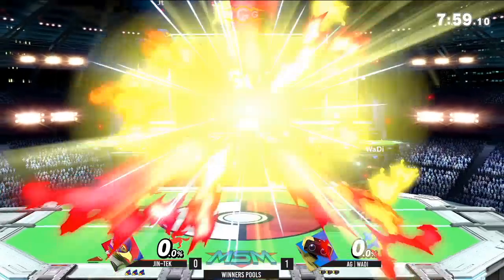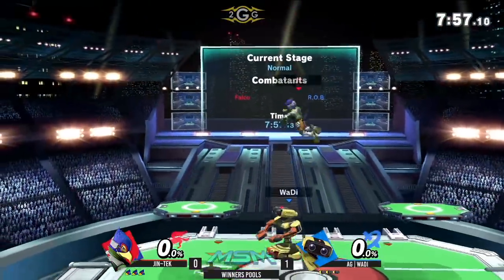Despite what we just saw there, I still think Jintek can do this. I think Falco is a pretty good pick for ROB. And if Jintek really starts putting the hurt on Wadi, we might see the team switch. You may have been able to tell, but I'm kind of excited for that — no bias.